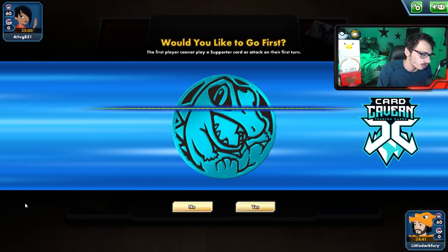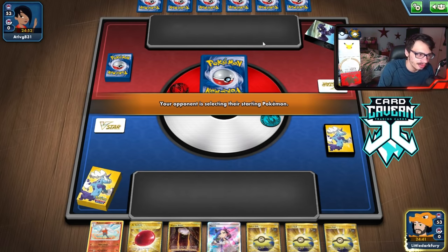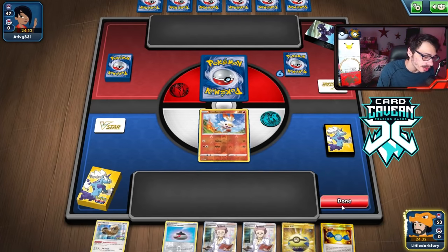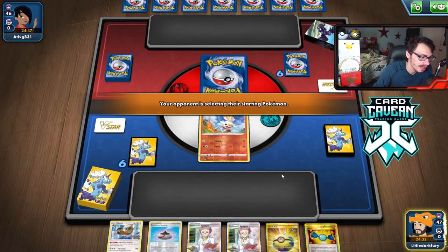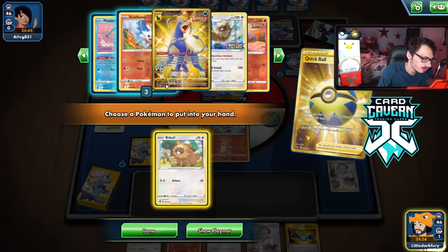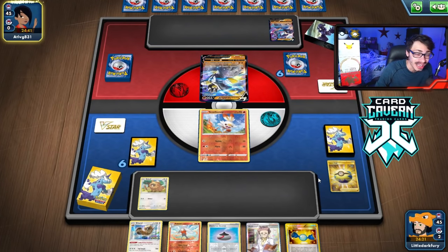Going first again — might be against a Corviknight deck. Mulligan gives us a Scorbunny. I really like this hand — I can get a Bibarel down. As long as we don't get Marnied, I have a turn two Cinderace. If I can get an Energy, that'd be pretty good. No Urshifu in the active — Manaphy is in the deck and that's all I really care about. No Energy really sucks though, which means I'm going to be unable to attack next turn.